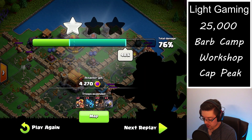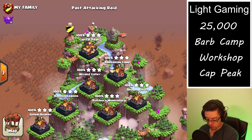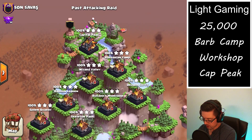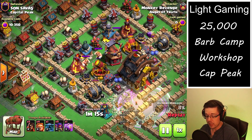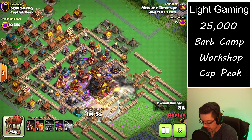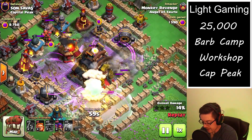We actually miss out on a couple thousand loot, which is what sort of dropped us into the 25,000 bracket as opposed to maybe 27,000 or 28,000. Last but not least, the third base that I think is very fun to attack is the Capital Peak. Capital Peak is nearly impossible to two-shot, but you can usually get it done in three attempts.